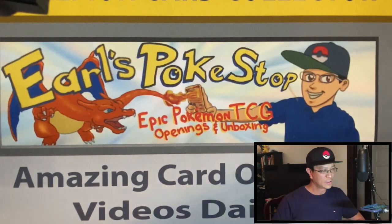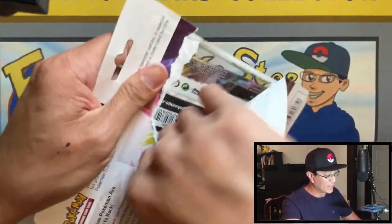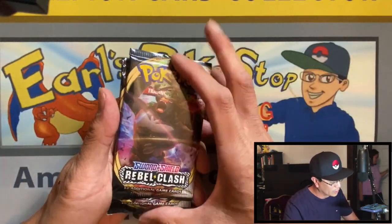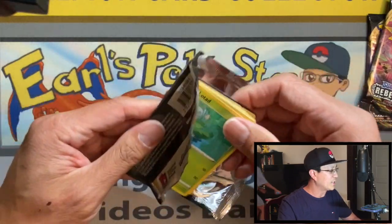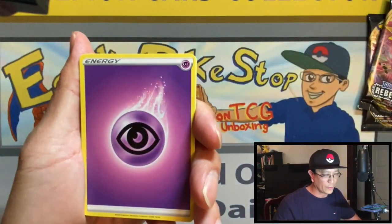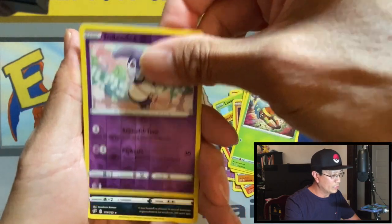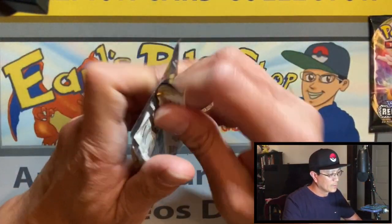All right guys, let's open some packs! I'm warming up because it's only about two more weeks before Darkness Ablaze releases. I'm going to do a two-week challenge of opening just Rebel Clash products and packs, trying to get that Frostmoth gold card. I'm missing that one. Three packs right here — let's start it off. There's the code card. We started off with psychic energy, Carkol, Heatmor, Lotad, Growlithe, Roly-Coly, Meditite, Grubbin, a Dedenne reverse holo, and a Spiritomb non-holo.